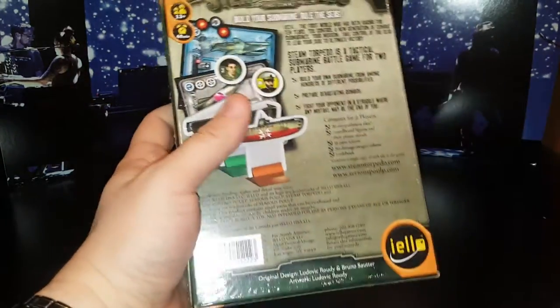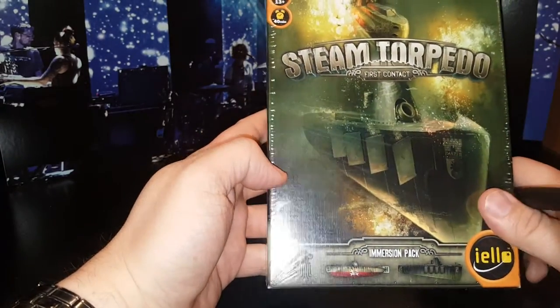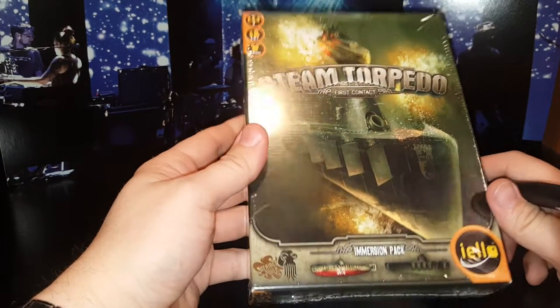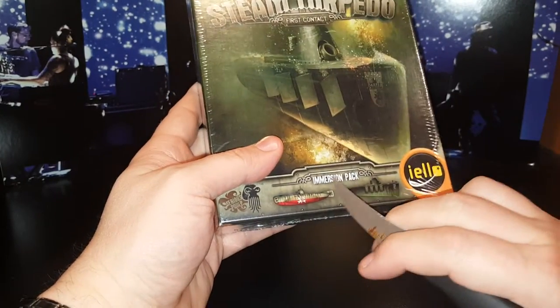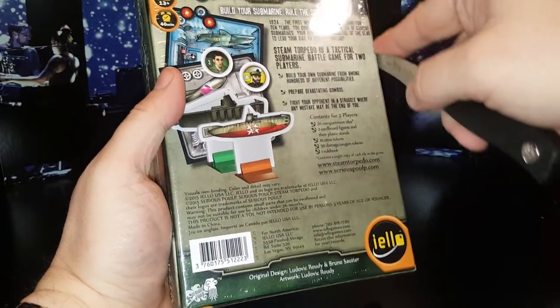Let's check it out. This is Steam Torpedo: First Contact. It says 'immersion pack' — I'm not sure if this is a standalone game or an expansion. It feels like it's probably standalone, but anytime it says something like 'immersion pack' it makes me think it could be an expansion. The back doesn't really clarify that.